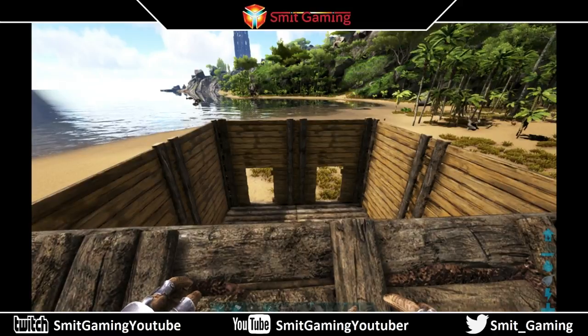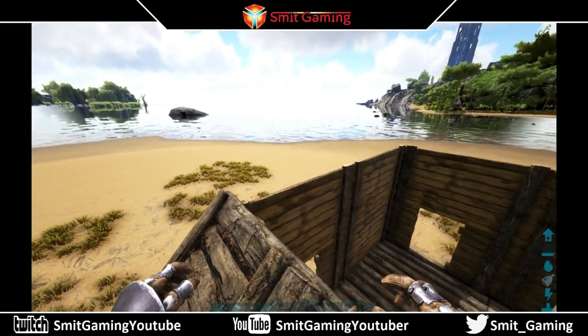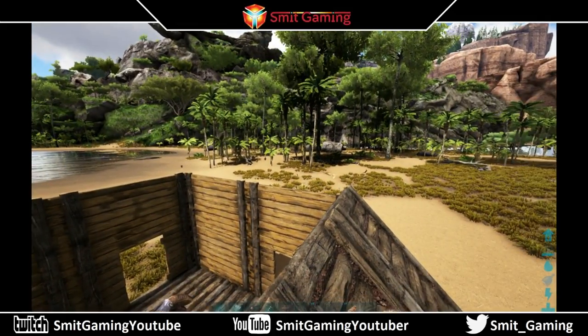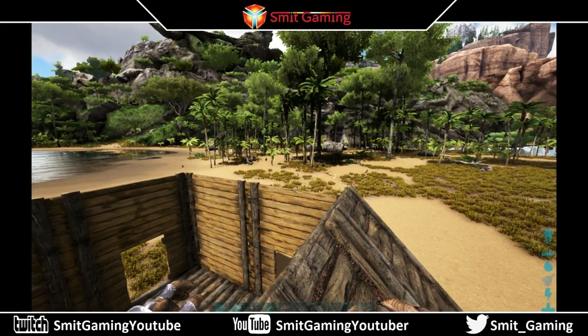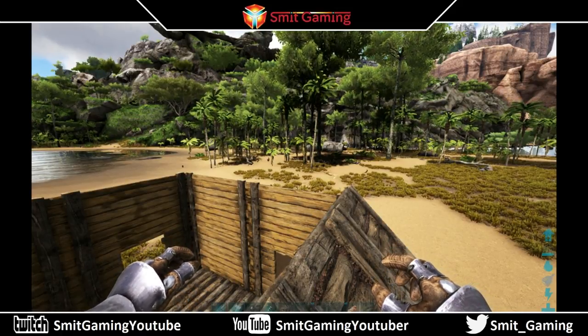Now for added protection and slight security, what you could do is put another layer of walls around there, just make it three high. That guarantees that ARK's physics don't bite you up the butt basically.